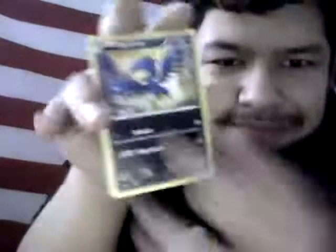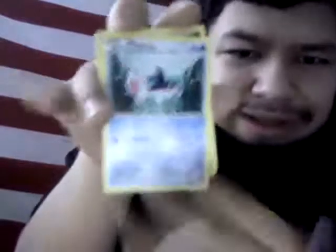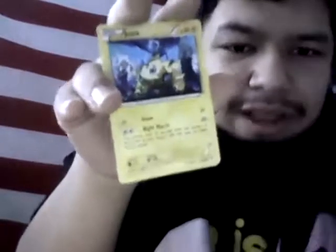We got Girafarig, Dimension Valley, AZ, Murkrow, Swirlix, Finneon — useless Pokémon anyway — Gligar, Joltik, a Fletchling reverse, and Galvantula. That's kind of anticlimactic, but let's just recap our spoils — our major spoils.